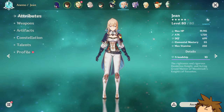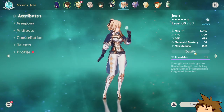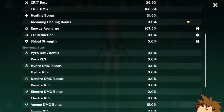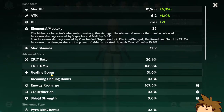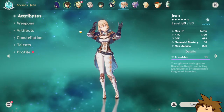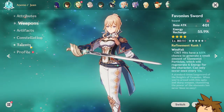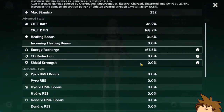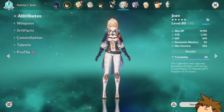I ran a Favonius Sword on her. My Jean is currently level 80 out of 80 — not even 80 out of 90. She has the healing bonus effect on her ascension stats, so she will always have a healing bonus. Mine is 31.6% already from her ascension, which really drives the healing upward. The Favonius Sword makes her an excellent choice for energy recharge, letting her use her elemental burst over and over again to keep healing.